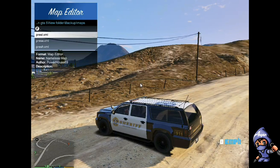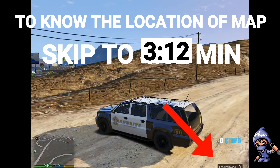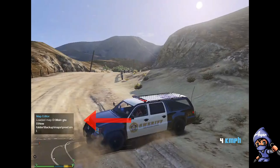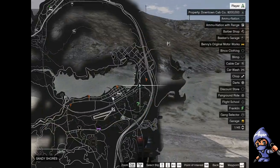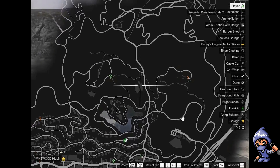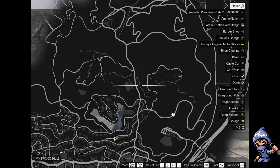I will load the first map and show you the location of the map and we will explore the area. The map is loading — I will skip the loading process. As you can see the map is loaded. Now I will show you the location of where the map is.